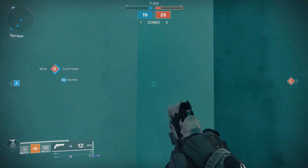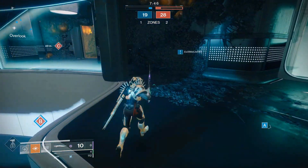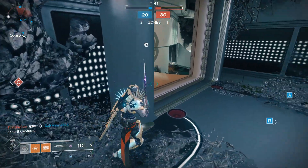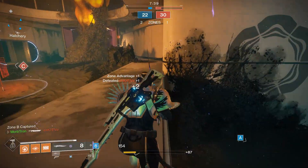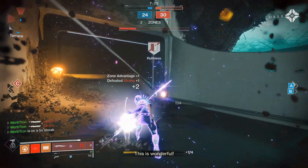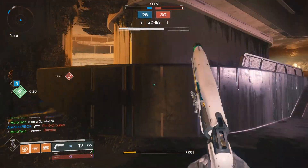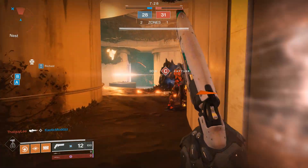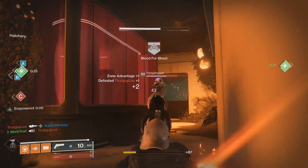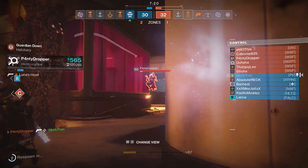I'm going to take that sword ammo, because now with my Titan Mark having Sword Scavenger, I actually get more sword ammo off of a brick on the ground than you do off of picking a brick up off of the wall. Which is nice — kind of cool.